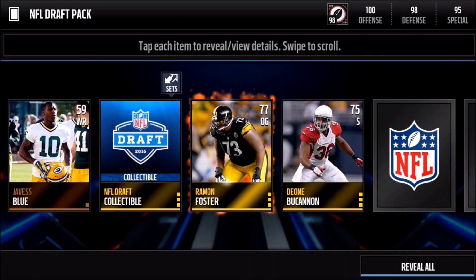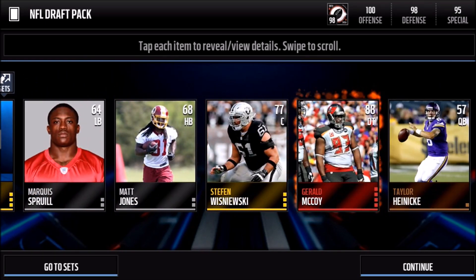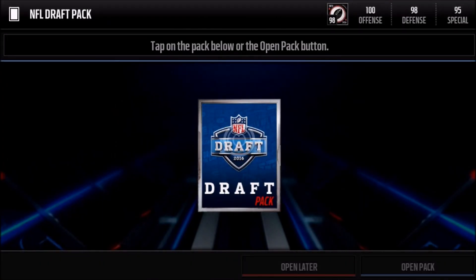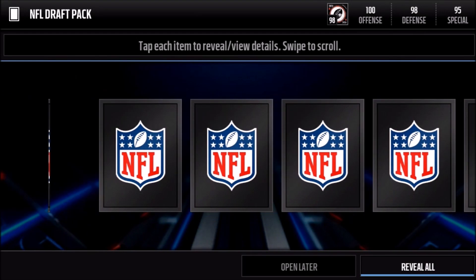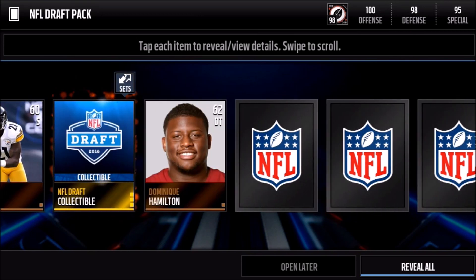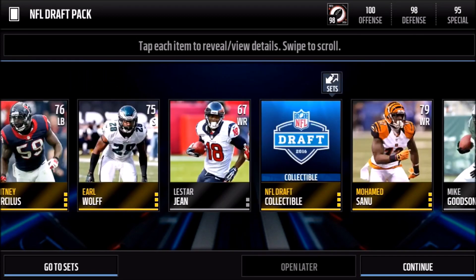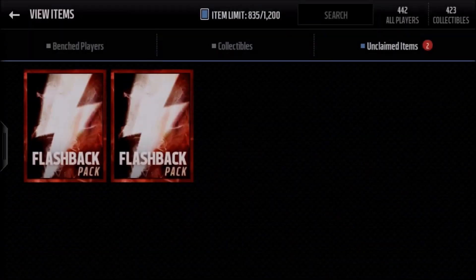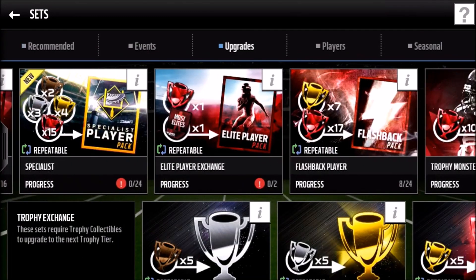The law of averages — they can't just let us spend all these coins and get nothing good. At least here we get a Gerald McCoy 88 elite player, but that's nothing special. Come on, give us a good draft item in this pack — come on, give us something good. Dang, really? We don't pull a single good thing — we get two more draft collectibles. This is just not great.